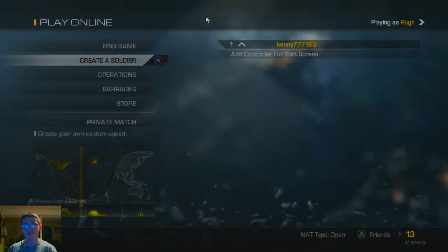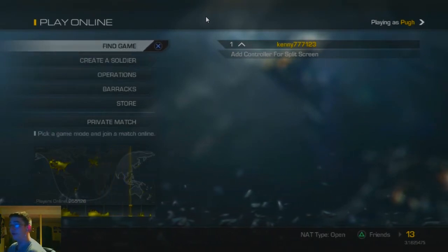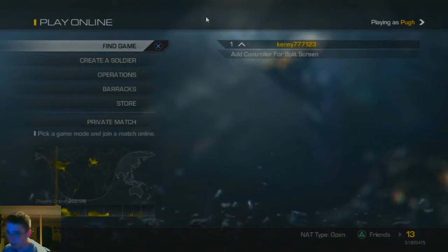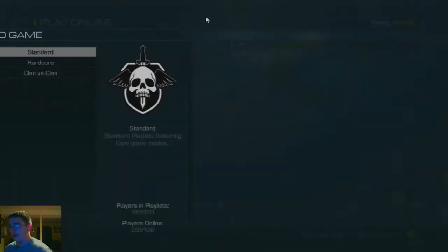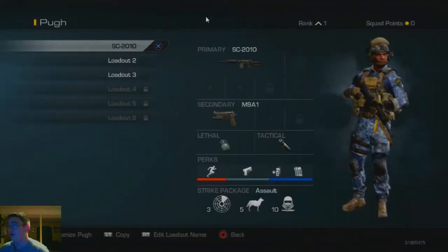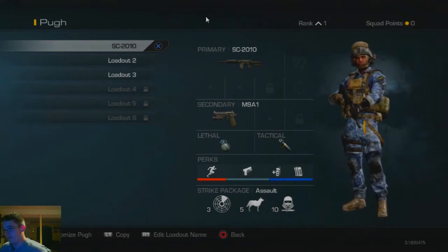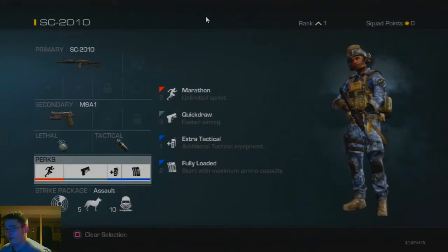Hello everybody, what is going on? It's Kenny the Uncapable Gamer, bringing you my first Call of Duty Ghosts live episode. I already have my class set up if anyone wants a look — I got the SC-2010, the M9A1, and for perks I just have Marathon and Quick Drop, just the default besides the SC-2010.